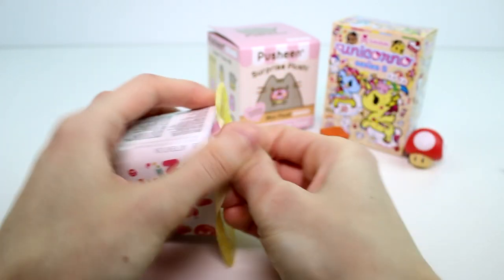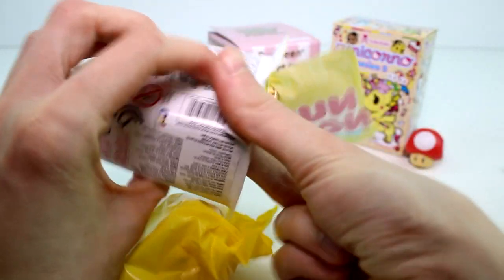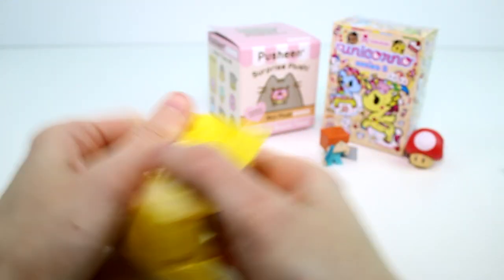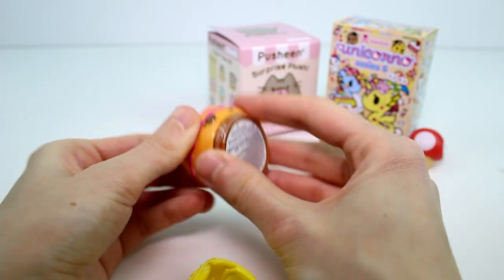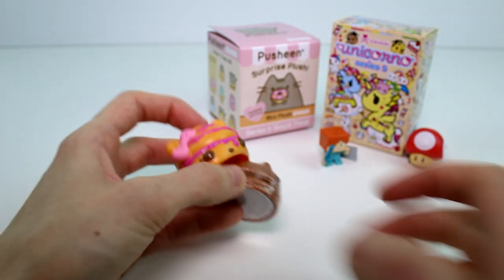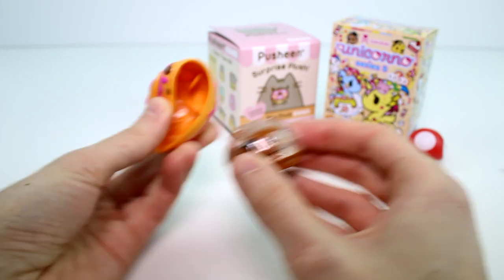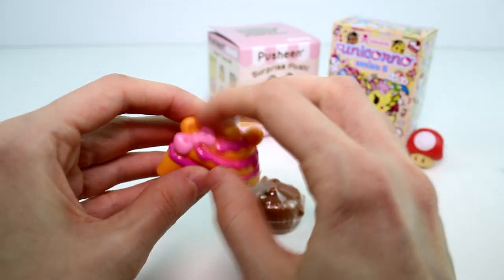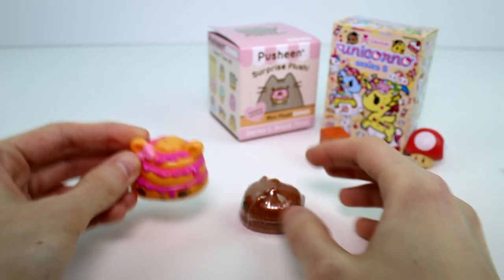Moving on to the Num Noms. Jenna is here now and she is going to check on the checklist for me, because for some reason I don't remember these Num Noms' names. I remember like one or two. I know he's one of the newer ones. I think this is the Cola Gloss — Ricky Roll. Are you supposed to smell like raspberries? The chocolate smells like fast food. He smells like raspberries. That's good.